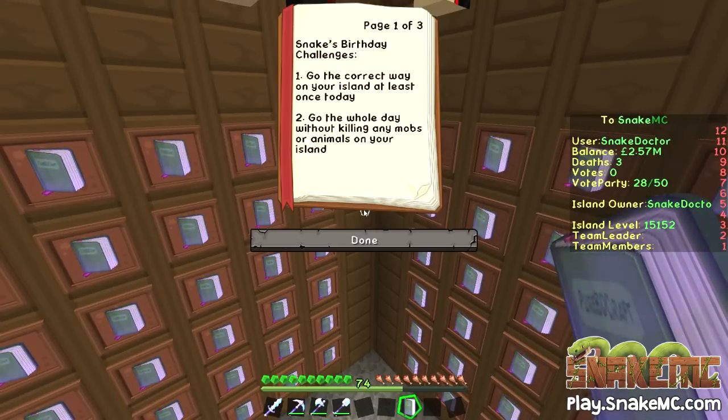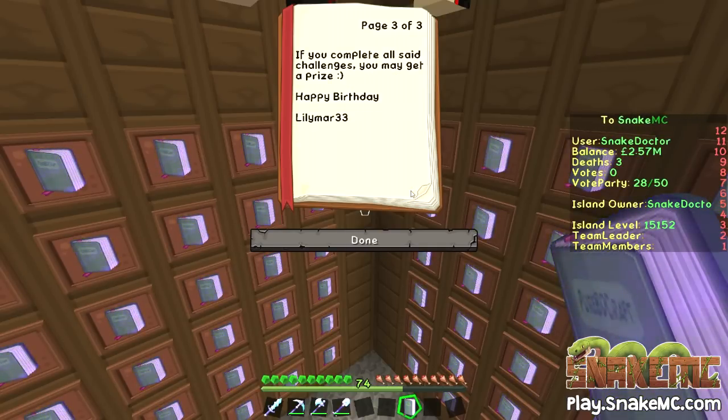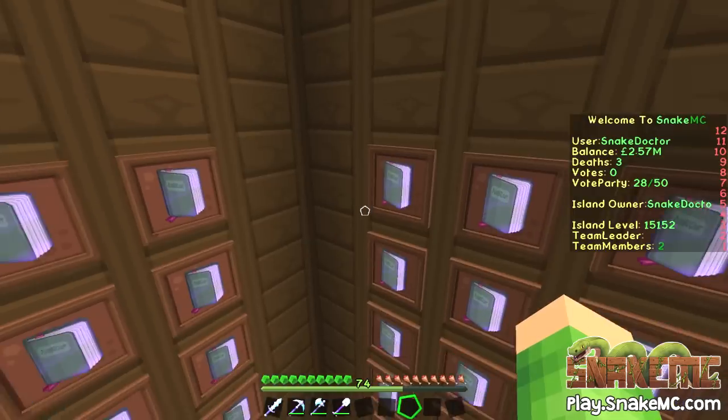This is from Lily Marie — Snake's birthday challenges! 'Go the correct way on your island at least once today' — it's not going to happen, I always get it wrong. 'Go the whole day without killing any mobs or animals on your island' — we'll see if we can do that one. 'Go the whole day without getting blown up, shot at, or hugged by nasty mobs' — well, I'm flying so that shouldn't happen. 'Go the whole day without misplacing a block' — can't promise that one either, Lily. 'If you complete all the challenges, you may get a prize.' Thank you, Lily Marie, with birthday wishes.